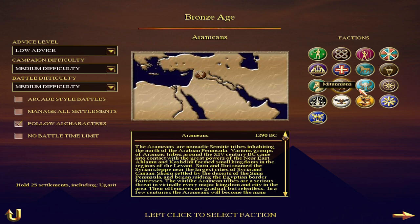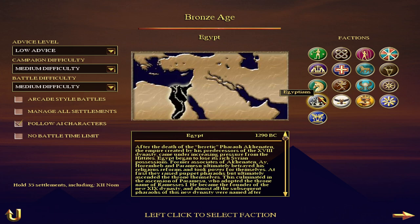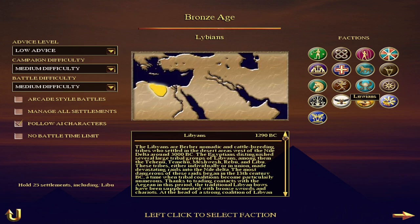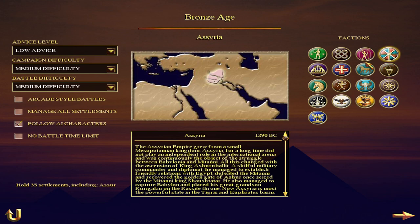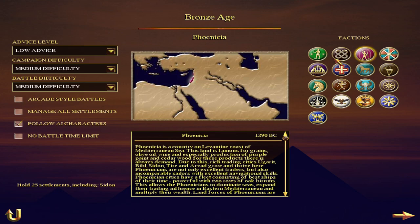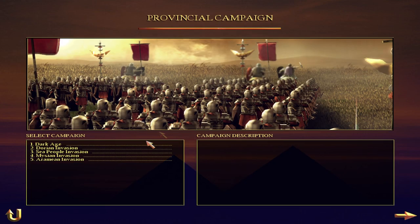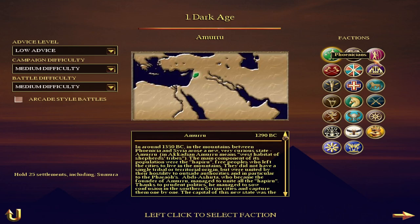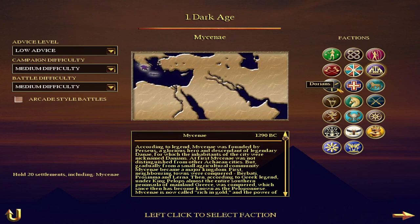The campaign begins in 1290 BC, when there were several international powers competing and cooperating with each other throughout the Middle East. The most important powers at the time are featured, including New Kingdom Egypt, Kassite Babylonia, the Hittite Empire, the weakened Mitanni, the upstart Middle Assyrian Kingdom, and the powerful Elamites. There are also other interesting factions included, such as the Confederation of the Nairi around Lake Van, the Kashka tribes in Pontus and Bechiria, the Arzawans, and even the Trojans, known in Hittite as Wilusha.